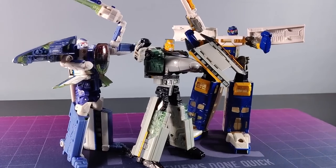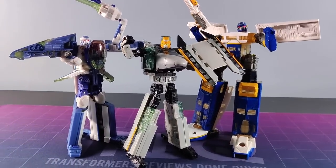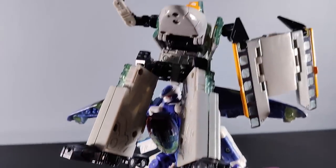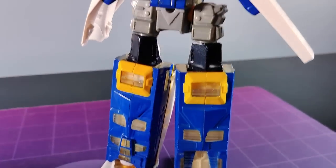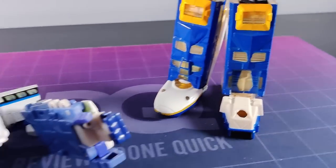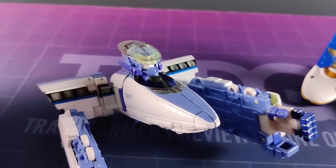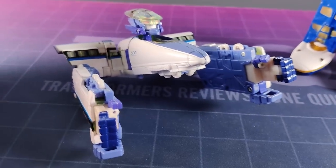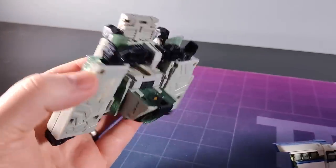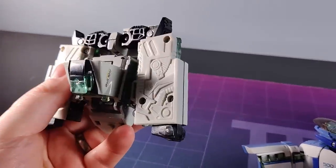So that's Team Bullet Train — definitely a mixed bag in their robot modes, but I cannot fault those trains. Absolutely top tier alt modes. Combining the three into JRX is a strange process. Midnight Express becomes the legs super easily — you're just really folding the head and the arms away. Rail Spike doesn't take much either; his legs become the arms of the combiner and the chest piece folds up to form the head. Rapid Run feels a bit more superfluous than the other two — they don't feel like they really need to be there, but they do have the most involved transformation out of the three.